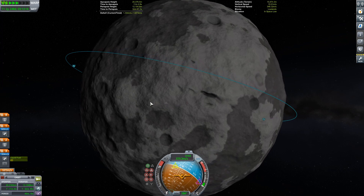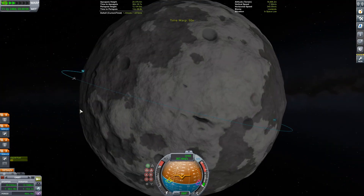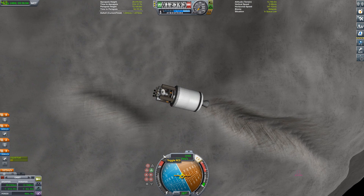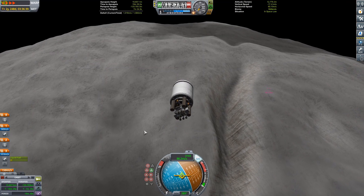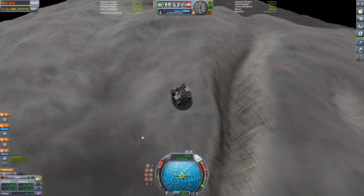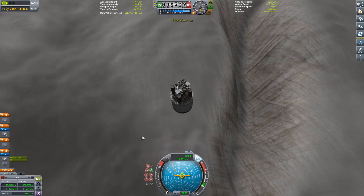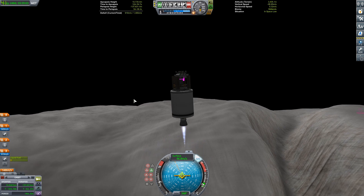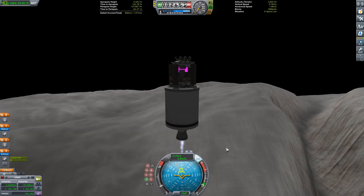I thought, is that the Drez Canyon? I time-warped around and then I realized — oh crap, that's the Drez Canyon. So I'm like, okay, we're going there. I burn a little bit, and basically what I do is get down to about two kilometers and then cancel all of my vertical velocity. Then I stage away that bottom skiff stage, even though it has a ton of delta-V left, because I need to do my sky crane landing.